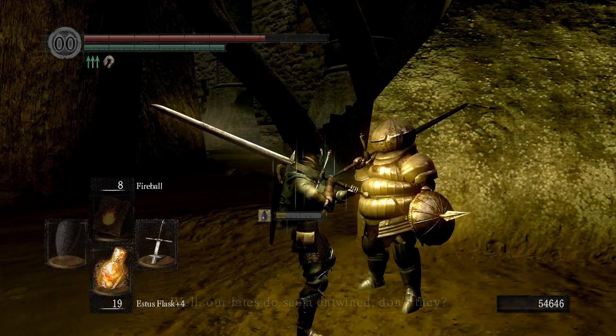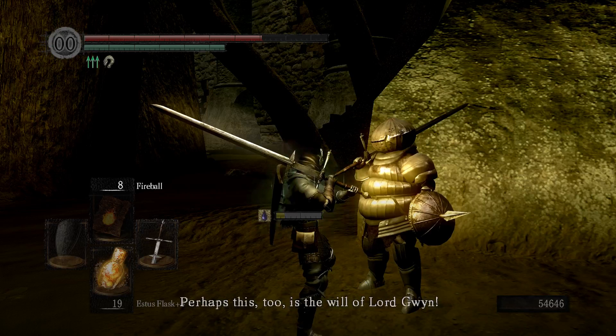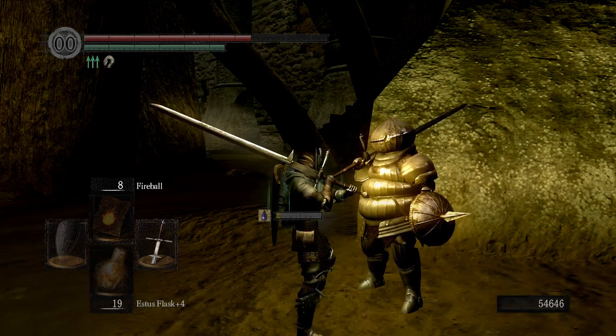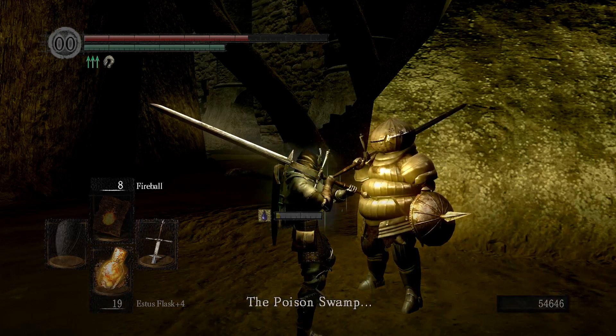He gives us a Porcine Shield. 'Our fates do seem entwined, don't they? Perhaps this too is the will of Lord Gwyn.' He comments about the poison swamp being like quicksand. That tickled my fancy, didn't it - the poison swamp, like quicksand in there.